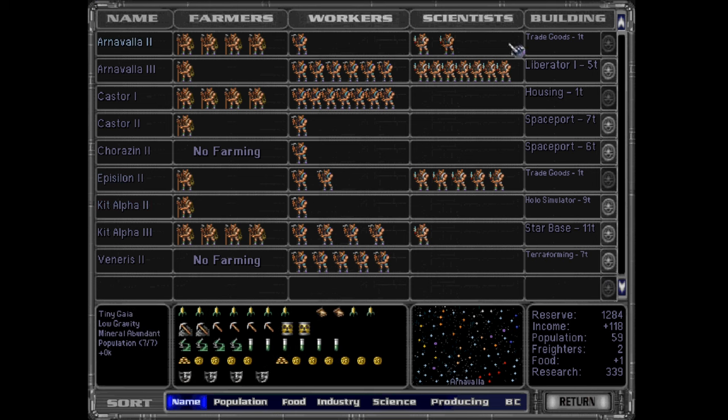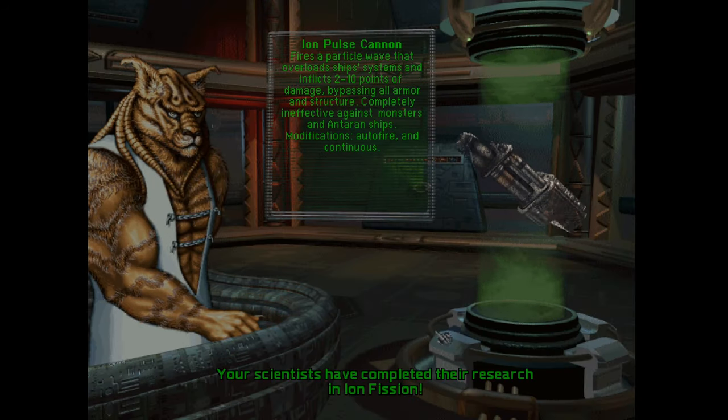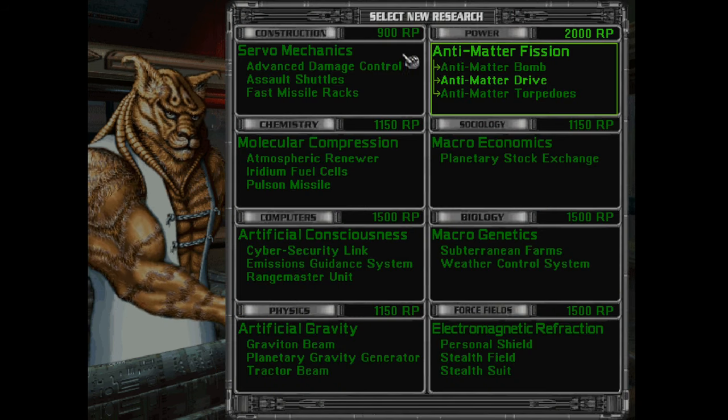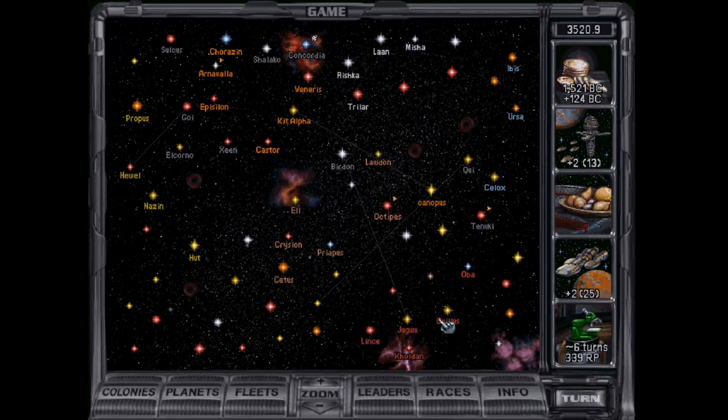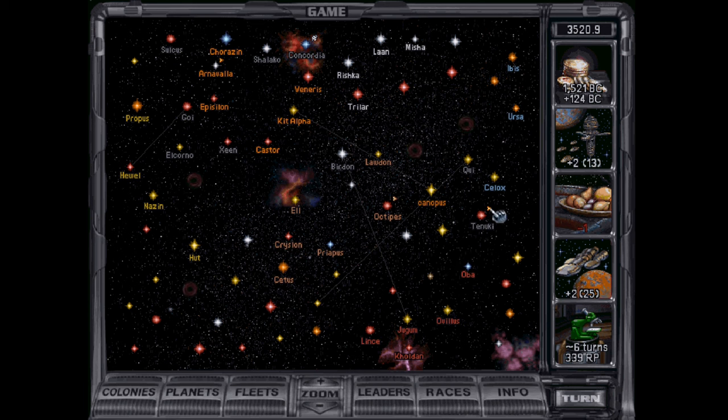This planet's a gas giant planet, so it can't be terraformed at all. Ion drive — faster ships. Ion pulse cannon. Shield capacitors. Planetary gravity generator would actually help us immensely because of our racial penalty.